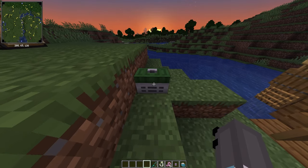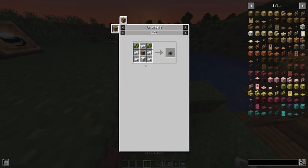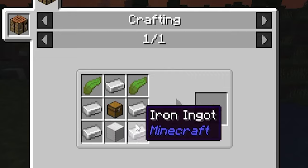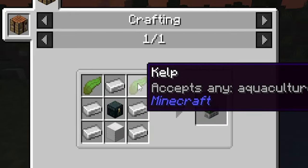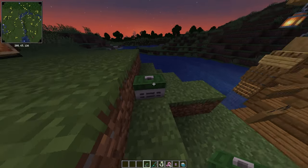So this is your tackle box, or your fishing bag, whatever you want to call it. It's really simple to create — all you need is a lot of iron, a chest, and some algae green dye or kelp — basically green things — which is used to make the top of the tackle box.